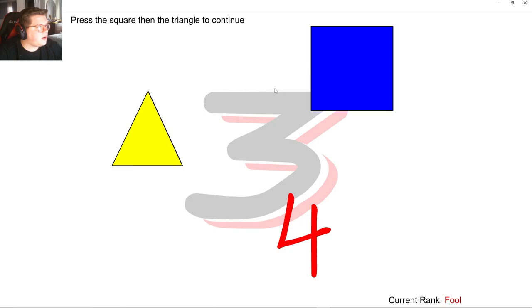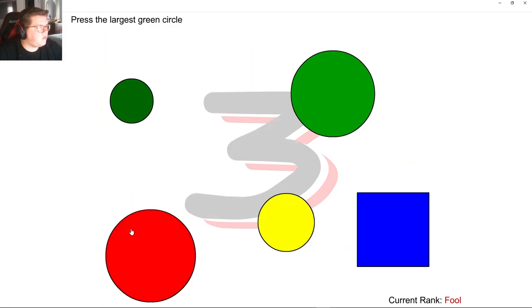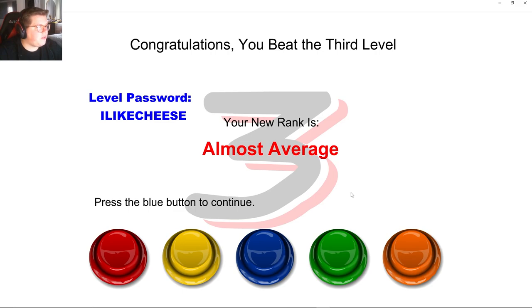Press number 4. Square, then triangle. Press the square, then the triangle — so square, triangle, four. Press the largest green circle. Press the red shape. I'm almost average.